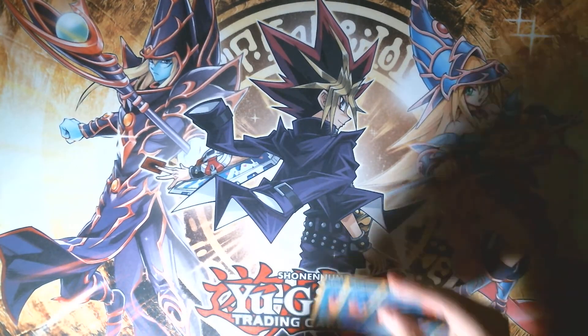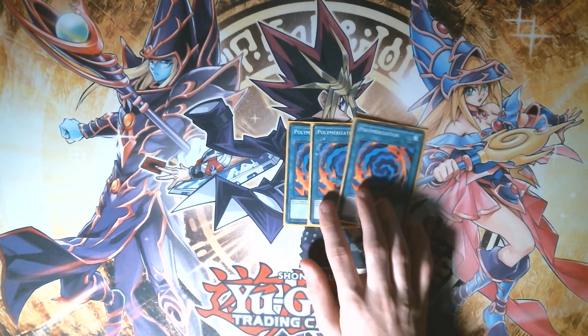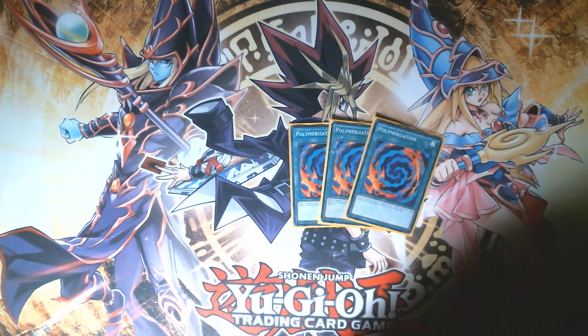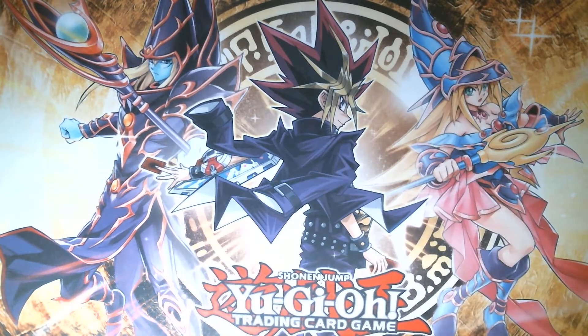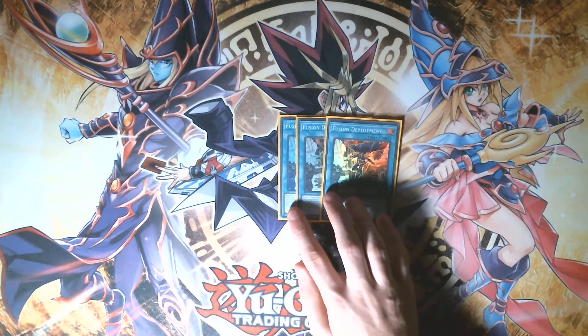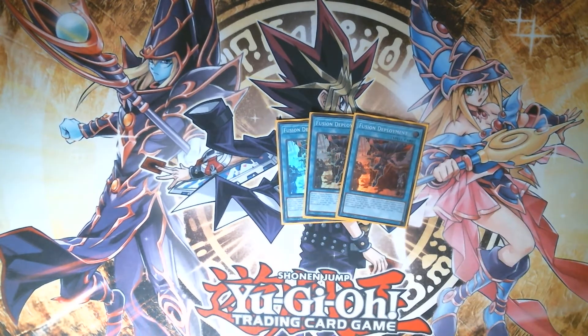For any other fusion summons in the deck I just played three copies of Polymerization. You could play Power Bond, but I felt Poly was just a better option here because you don't really want to take the extra damage — it's very rare that you're actually going to survive long enough to get a second fusion summon off. Then to search out some of those one-ofs in the deck, we played three copies of Fusion Deployment, a wonderful card that just got reprinted in the Cyber Strike structure deck. Reveal a fusion monster from the extra deck to special summon one of its materials from hand or deck. You're once again locked into fusion summons, which you don't play anything else anyway.